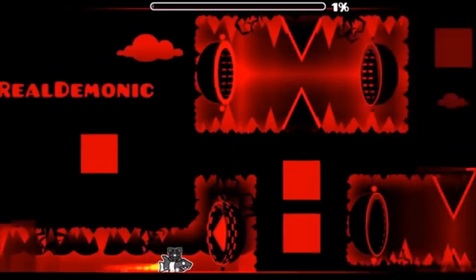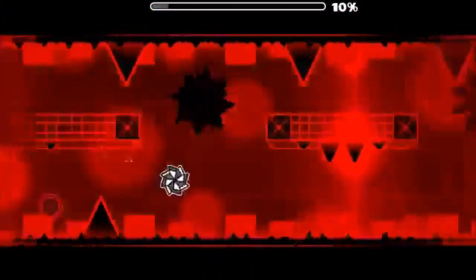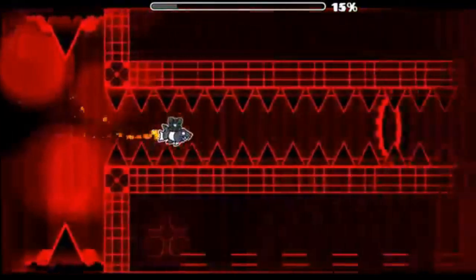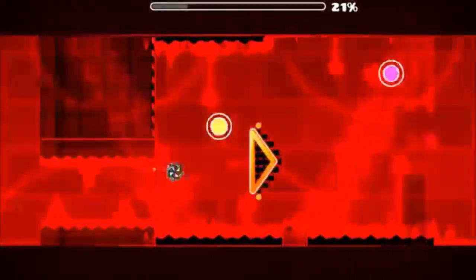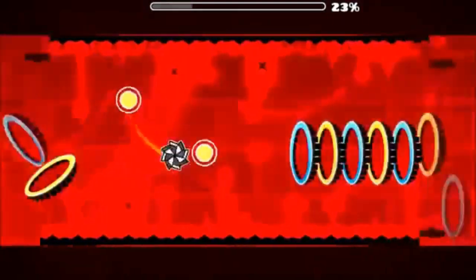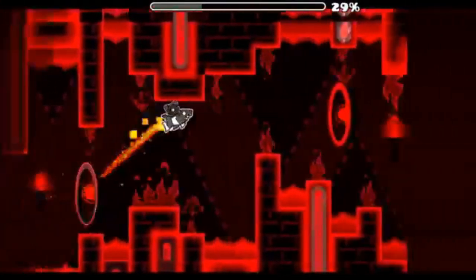Later on, especially after the level got raided by Robtop, this level gained more and more hate. Now it's accumulated over 800 dislikes — more than my Despacito layout, which says a lot. Buff This really shows how toxic the GD community can be sometimes. Boy of the Cones was already a hated player, so he was an easy target. When people saw the haters, a bunch of mindless idiots started hating as well, giving Coneboy death threats. A few people even threatened to quit GD if this wasn't raided, including Luckyweiser, who is the best 60hz player, but it got raided and he hasn't quit.